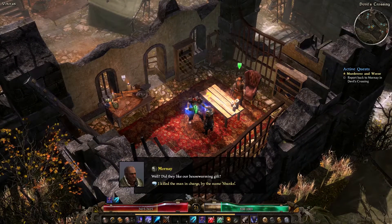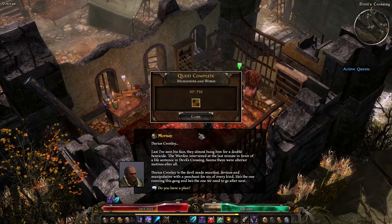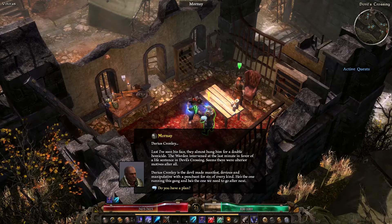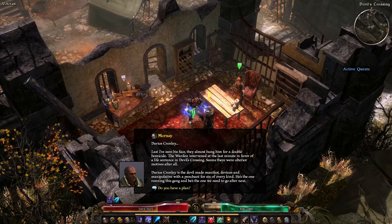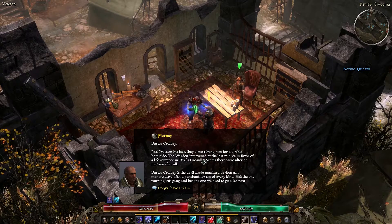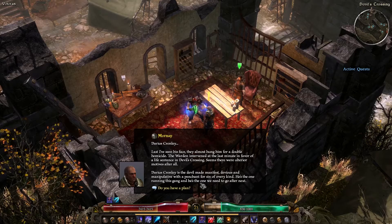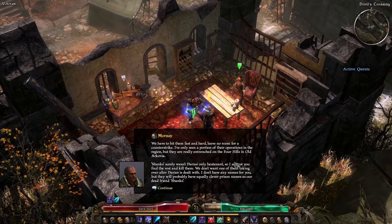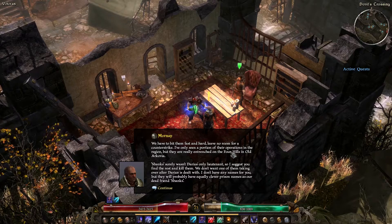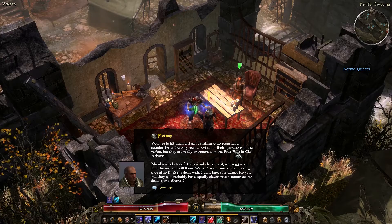Mornay - I killed the man in charge, by the name Shanks. What's our next target? Last I've seen his face, they almost hung him for a double homicide. The warden intervened at the last minute in favor of a life sentence in Devil's Crossing - seems there were ulterior motives after all. Darius Cronley is the Devil made manifest, devious and manipulative with a penchant for sin of every kind. He's the one running this gang, and he's the one we need to go after next.